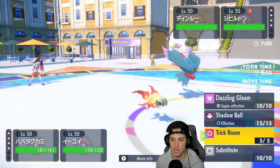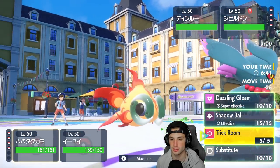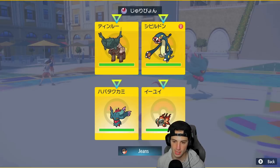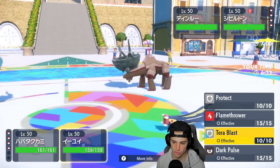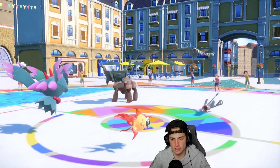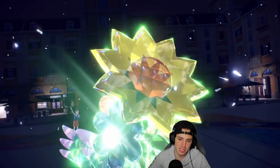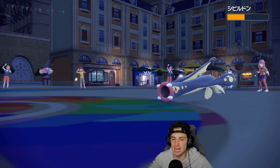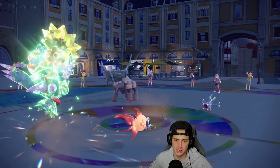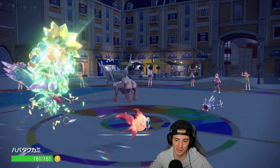I decide to Terastallize and set up Trick Room anyway because I have Torkoal and Wo-Chien in the back — both very slow — and they'll really benefit from it. Even if it gives the opponent speed now, it helps us more later. Flamethrower into the Electivire slot does big damage. They set up Stealth Rock and then Thunder Wave — paralyzing me! But that's okay, we're under Trick Room now so slower moves go first.